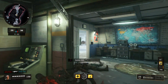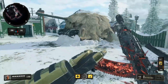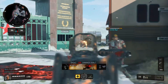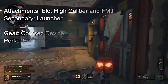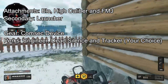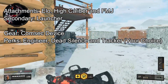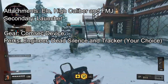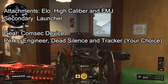My second class is a support class setup, so you can stay behind, hold objectives, and support your teammates while they are trying to rush. ELO, High Caliber, and FMJ for your attachments. You can use a ranged scope but I suggest ELO. Take a launcher with you so you can destroy enemies' scorestreaks and gain more score towards your own streaks.